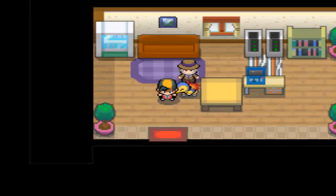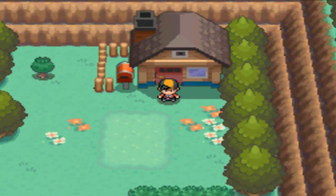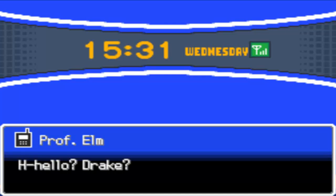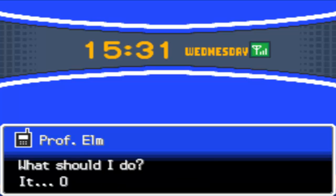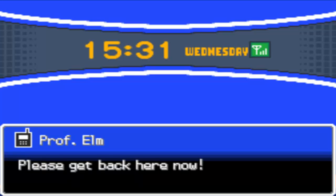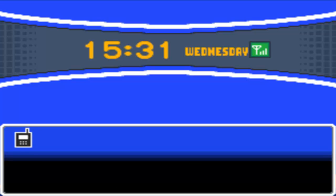With that all done, let's start heading over to Professor Elm's lab. As you exit the house, you get a call from Professor Elm and your Pokegear automatically comes up. It's a disaster — it's just terrible. Please get back here now. He hung up.